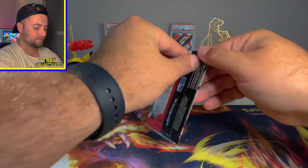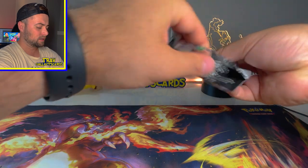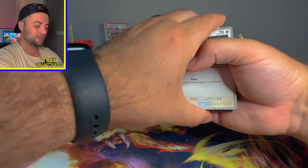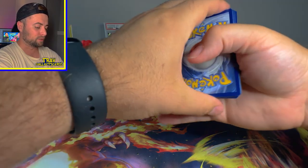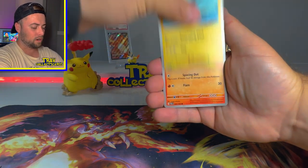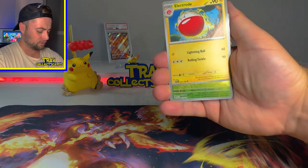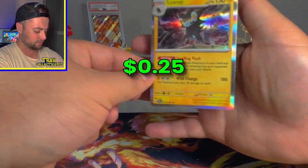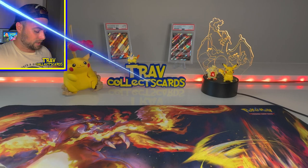On to the next Paldea Evolved pack. I'm super excited about the Silver Tempest packs — I really want that Alt Art Lugia. If PokéRev is telling the truth, we should get something awesome, either a V card or better out of those packs. We got a Darkness Energy, Slakoth, Watril, Fuecoco, Bramblin, Vigoroth, Oranguru, Electrode, Low Kicks, Paldean Whooper, and a Luxray Holo card. Really cool Holo pattern with all the lightning in the background.